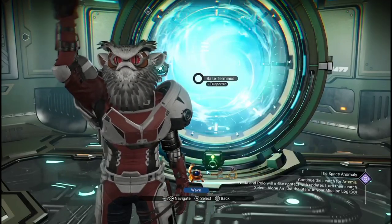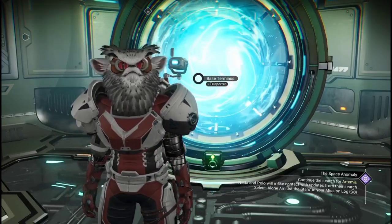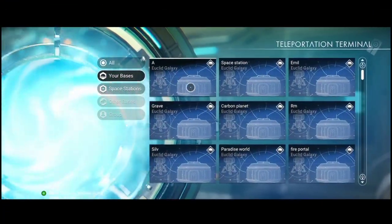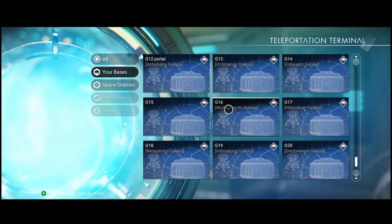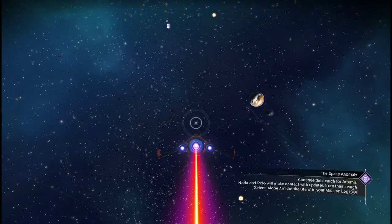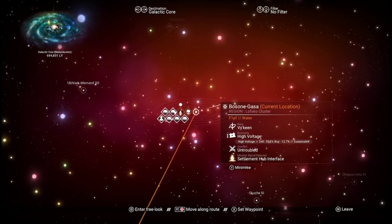Hello everybody and welcome to Jim's NMS. We're going to galaxy 16 — I did another one earlier today. This galaxy is called Muck Can Sato, or something like that. I've found it already, so I'll see you there. Right, we're now in galaxy 16, Muck Can Sato, and I'm going to find a solar system to explore.